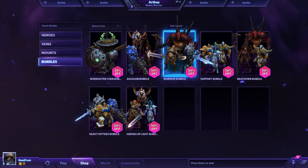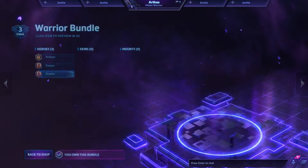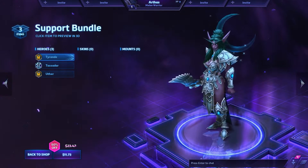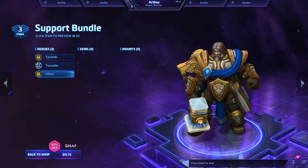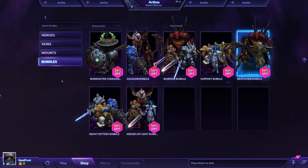There's the Warrior bundle which includes Arthas, Sonya, and Diablo. Then we have the Support bundle — it's mostly healers and stuff, which is actually kind of odd because it only includes Tyrande, Tassadar, and Uther. So we don't get Lily or Abathur or any other support character in there.